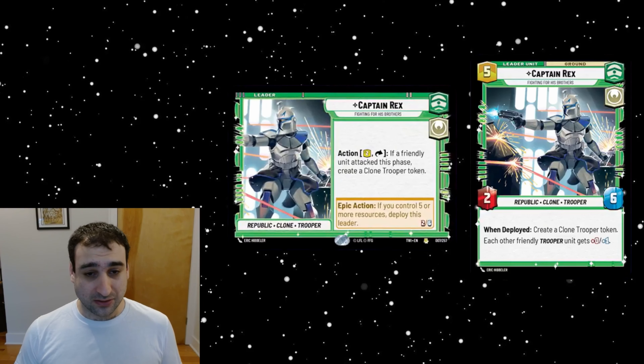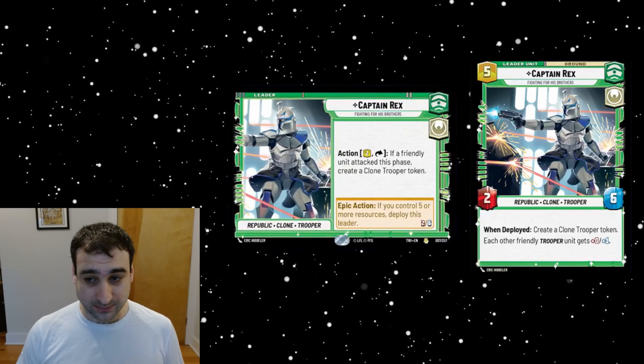This is definitely going to need to be in a go-wide style deck that always has units to attack with to trigger this ability. But the more exciting part is the deploy. This is a two-six deploy for five resources. He is a Republic clone trooper, and when deployed he makes a clone trooper — so he's the first leader that makes a unit when he deploys.